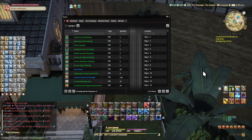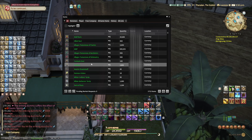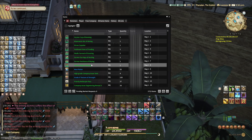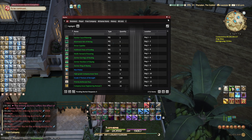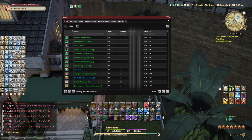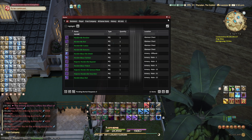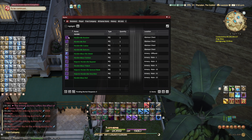This whole thing shows every item you have — items on other servers, on your alt account, in your free company, in your retainers. For example, I want to look up which Mandeville relic weapon I'm currently working on. All I do is type in 'Mandeville', and I can see my Mandeville Revolver is still not at the last stage, so I know I need to take some time and work on that.